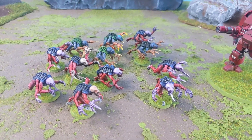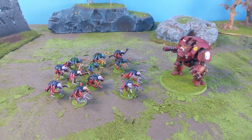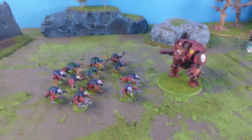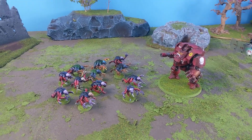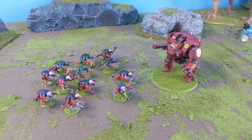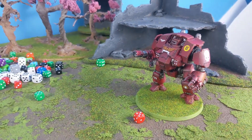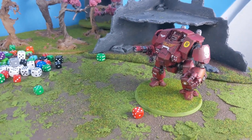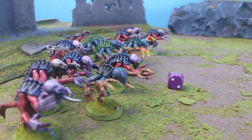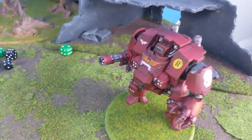Because the Genestealers have an infestation node, they're not going to get it here — they're just going to be on the battlefield running towards this guy. We're going to roll off to see who goes first. Let's get them in position. We've got the small unit with big dice, and the big unit with small dice. And it's the Blood Angels who go first.